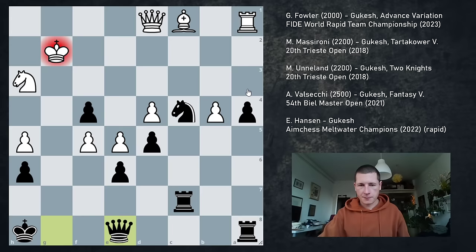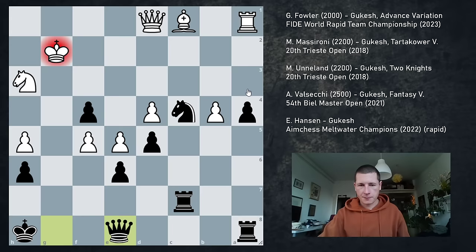So Qd1, Bb4, axb4, Nb6 — finally, finally we have the square. Ba6, Ra8. And this position, if the knight lands on c4, if we have a passed a-pawn, it's just too much. Hansen tried to complicate but it didn't work — it actually worked in black's favor. And in this position he resigned.